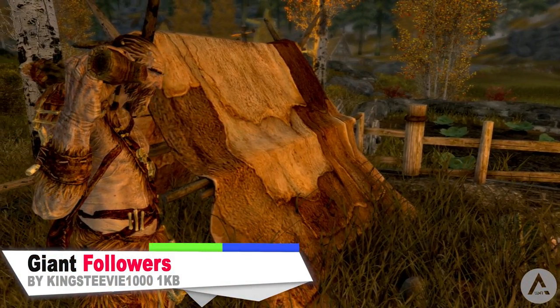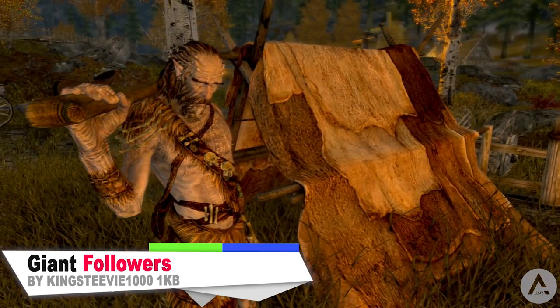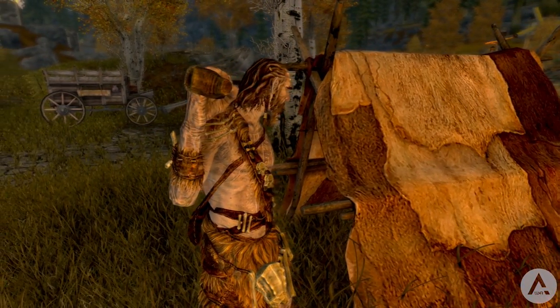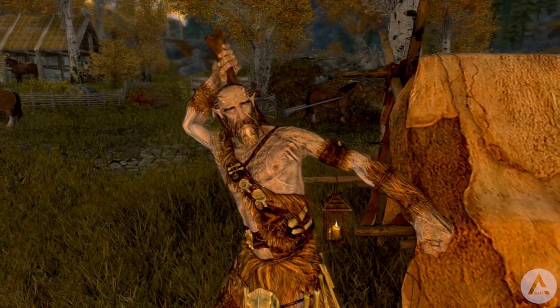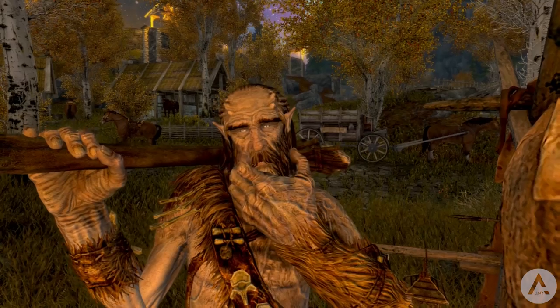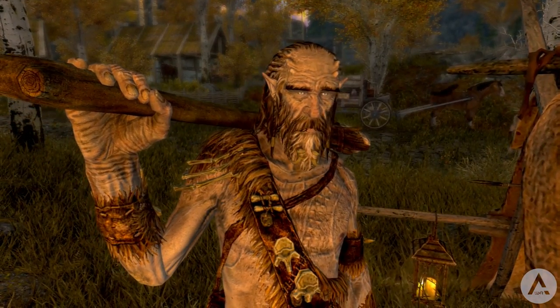Our next mod is called Giant Followers. As you might expect, this mod adds two giant followers — they are of the giant race but much smaller than most giants — whose names are Munsag and Flurrum. They are located just outside Whiterun near the stables. The author hasn't provided stats, so I can share some info: the giants only level up to 32 and are skilled in one-handed, two-handed, heavy armour, light armour, and sneak.